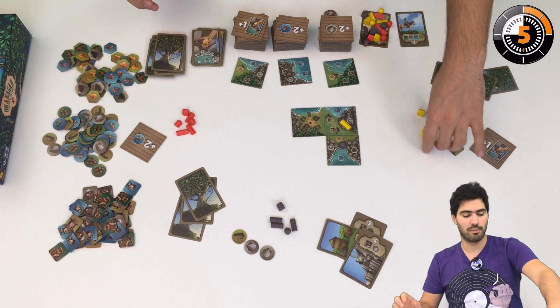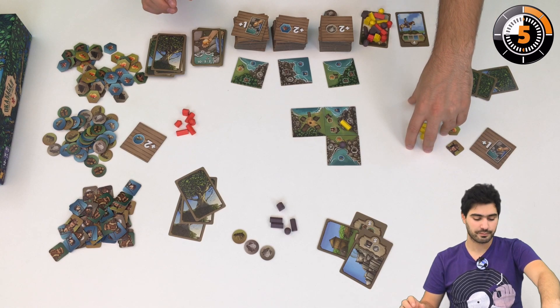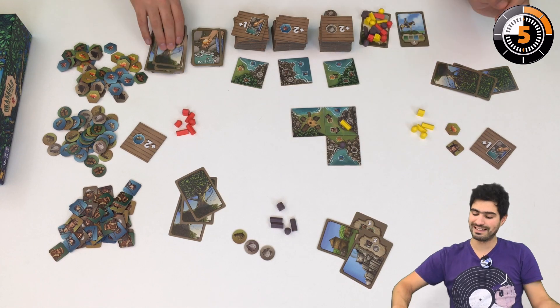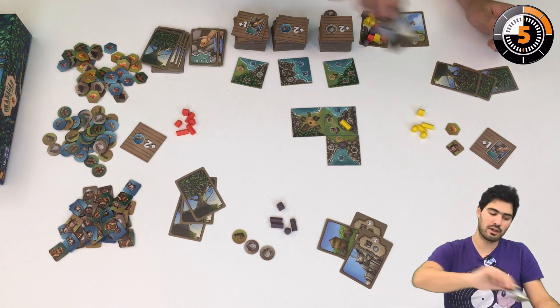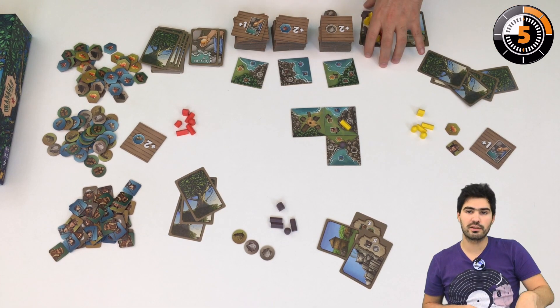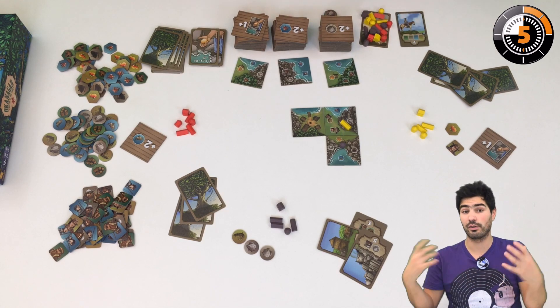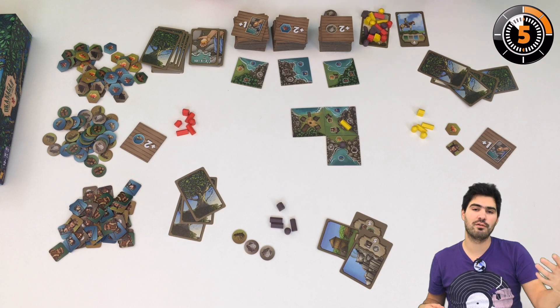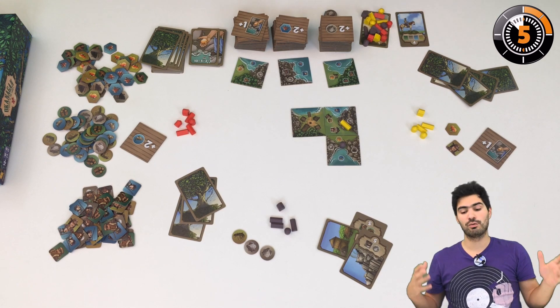We continue playing until the players have no more buildings. When the players have no more buildings, we get new objective cards and new buildings, expand, and do another round. When it's the second time we run out of buildings, we count victory points.